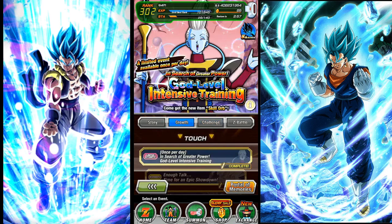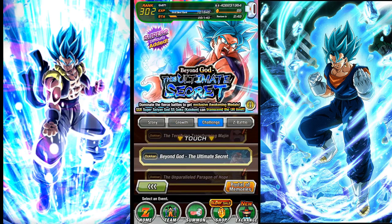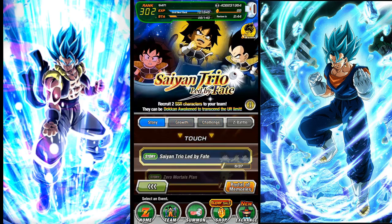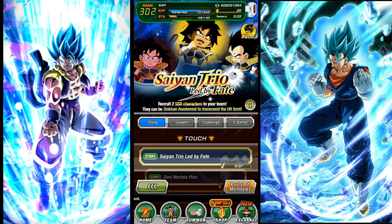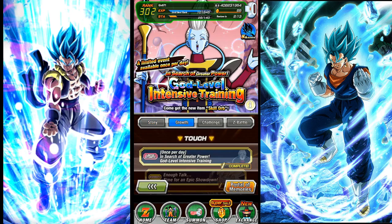Another way to get stones is doing the story and the growth right over here. You can get stones from challenges as well, but this is actually the longest way. A new story comes out once every few weeks, and each of them have five levels with two different difficulties — super easy to complete. These take one or two minutes per level, basically getting a stone a minute, sometimes every 45 seconds. If you just complete it consistently, same thing with the growth as well.